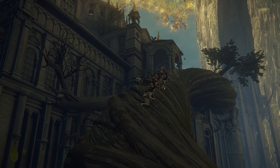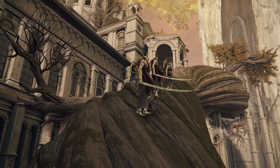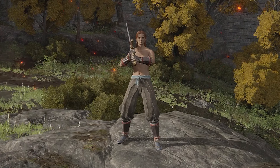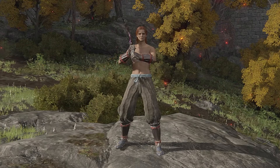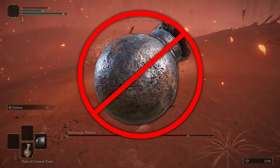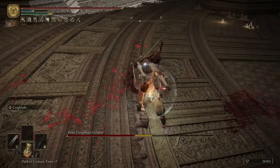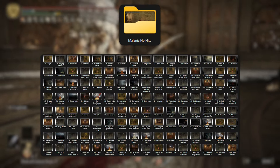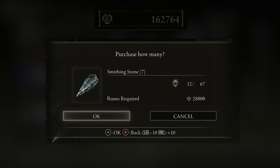Today I'm going to be beating Elden Ring with every enemy and boss converted into Melania without dying. And because I thought this wasn't difficult enough, to add an extra challenge, I'm also going to be swapping weapon for every major boss, so I can't just rely on one really powerful weapon to carry me through the game. This also gives me the chance to show off some insanely strong builds for fighting Melania that I've been testing over the last couple of months, and puts a constant drain on my runes, preventing me from getting absurdly overleveled.